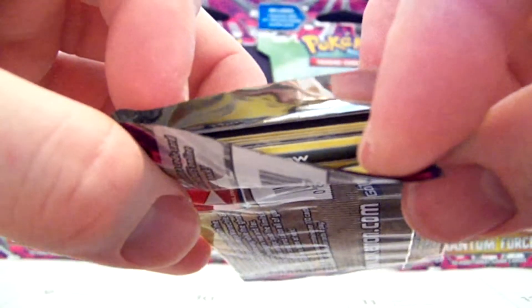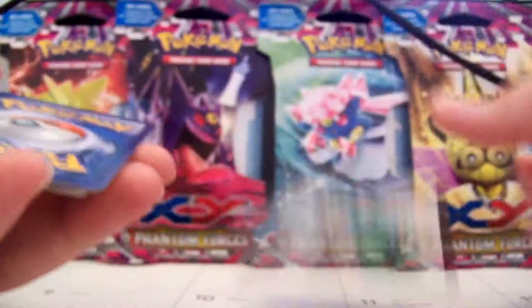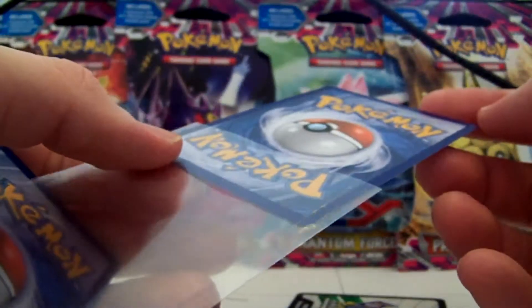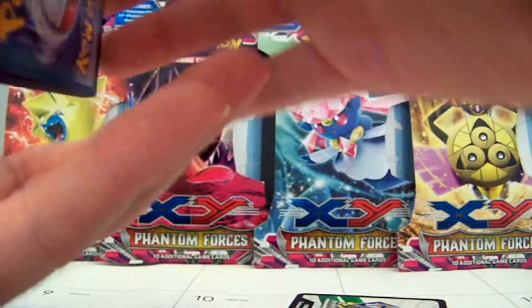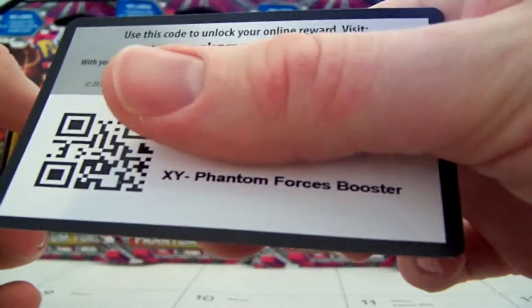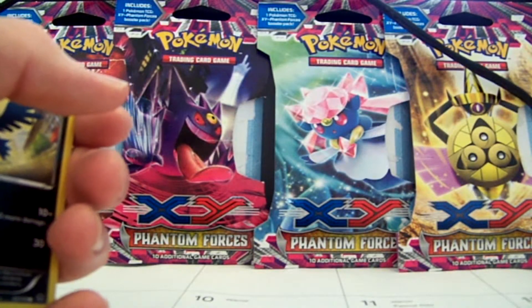What do you know? We got something! First pack, guys. Woo! That makes me happy. I'm going to actually sleeve it right away. I think it's a regular EX. It looks pristine as hell. That's great. Code cards are pretty plain in this set — they're the green ones, like before, but they say XY Phantom Forces Booster on them. These are for sale if you want them. I'll trade them for Full Arts and EXes and stuff.